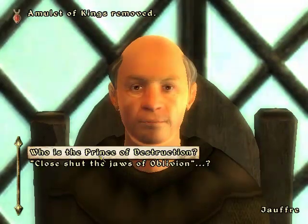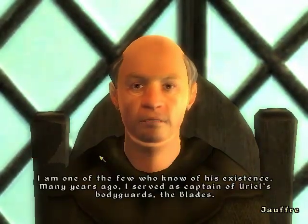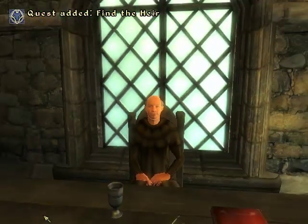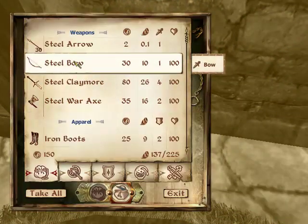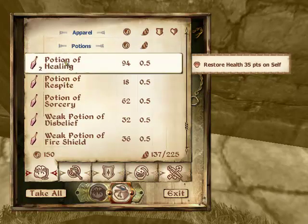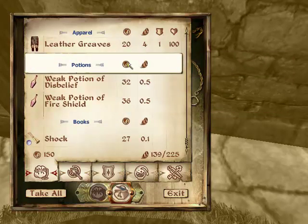The only thing that guy's good for is getting a black robe. I drop the Amulet, hear his last words, blah blah blah — I just go through the entire conversation with Joffrey. I leave the place, ask for assistance, and go a little crazy here because he won't unlock the chest. So I get the Steel Claymore, and I think that's it — oh, and a few potions.